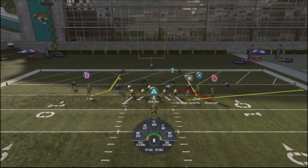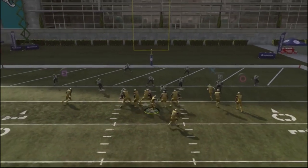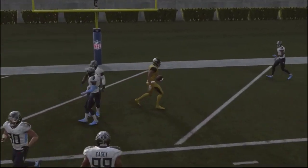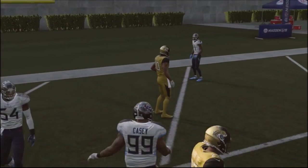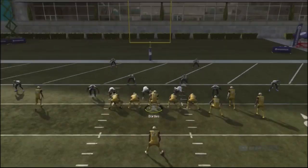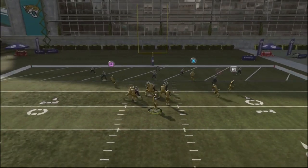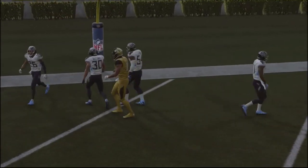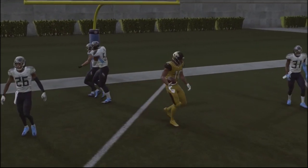I'm running this against random defenses, and for the most part, unless the defender's in the area, I can do a nice little completion and just get the ball right in the red zone and get an easy touchdown. It really doesn't matter what you use with this play because it's just going to give you that easy completion, and it's going to force your opponent to go ahead and user that route too.